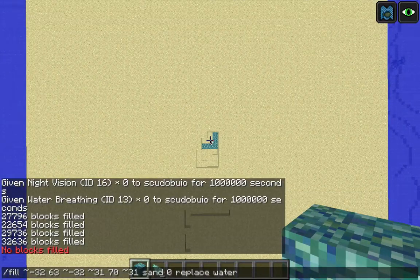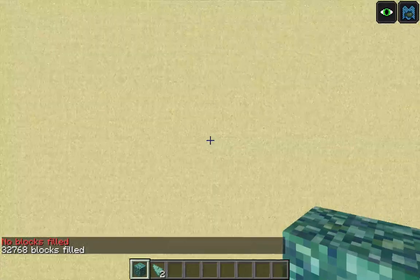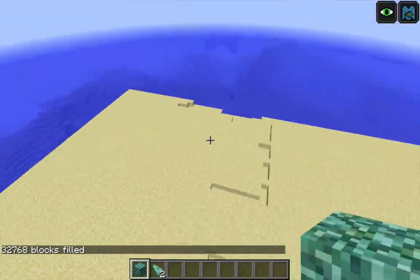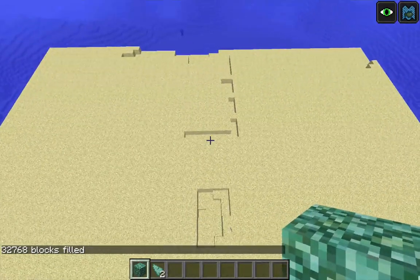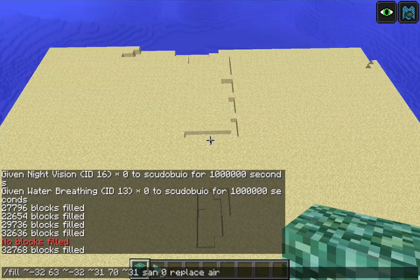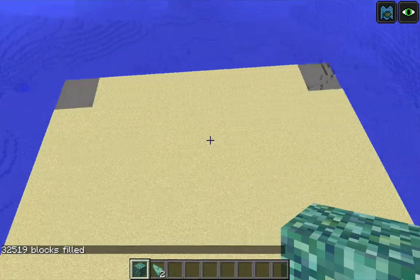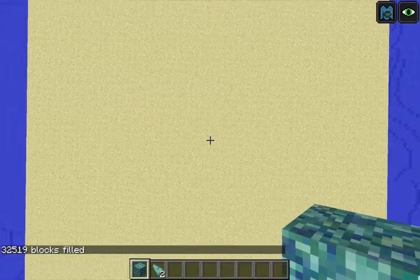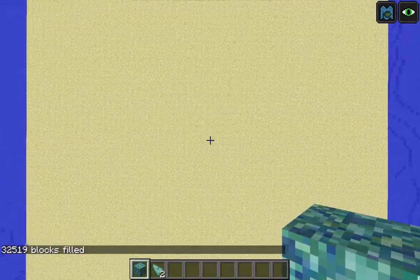I was replacing water, but there's no water there, so let me replace air instead. Now some sand should fall down there filling the holes that were left. And now that excess sand that's over the surface of the water — I'm going to replace the same area with air, replacing sand. That should level off the sand there. So now I've got a nice even block of sand burying the ocean monument, and I can go ahead and start removing it.